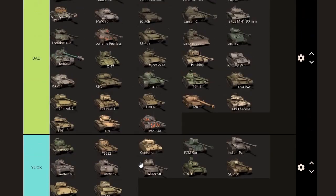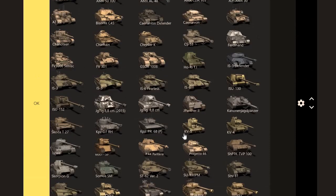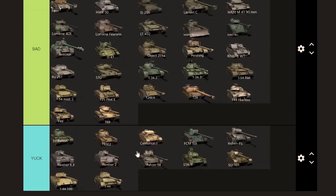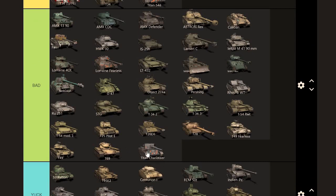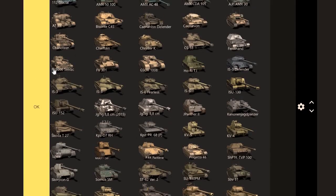Titan T54D — the gun and armor work, so I'm actually going to put this medium into the OK category — one of the few mediums that makes the cut. The armor can be effective against some of those guns. Charioteer — for whatever reason I just don't see it performing very well. Don't see it very often on the battlefield either — if it were a very good tank more people would be taking it out. Even when I do see it, it doesn't do as well as the other Charioteer I placed earlier.